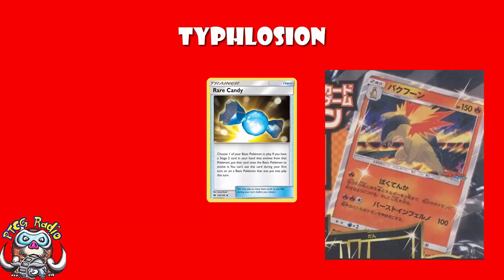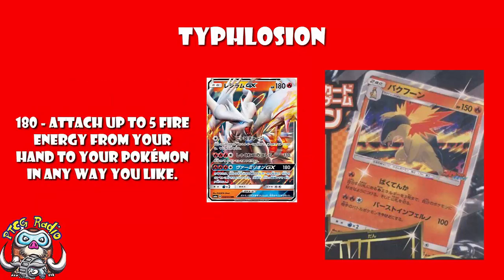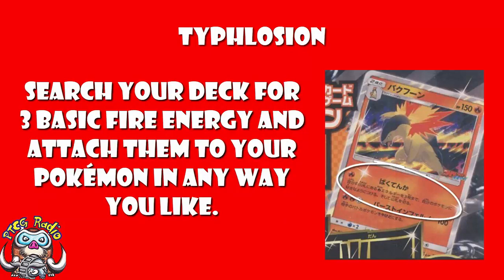The first attack I like a lot. One fire energy — search your deck for up to three fire energy and attach them to your Pokémon in any way that you like. You do have to attach the energy to use this, but you get to accelerate three energy from your deck, which is absolutely crucial. If we take something like Reshiram GX — that allows you to attach up to five energy cards from your hand, and we do have Fiery Flint which can help search out fire energy. But it's all a bit awkward, whereas this you're just searching your deck, grabbing the energy, attaching it, and off you go. You are rolling, and this opens up so many possibilities.